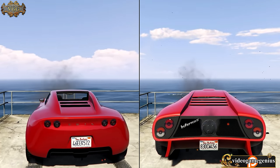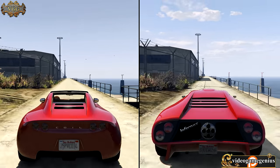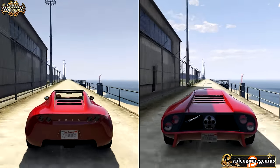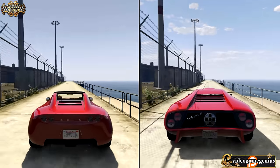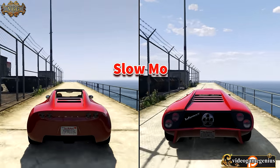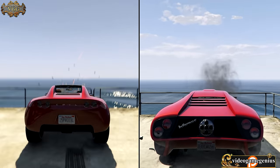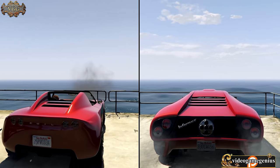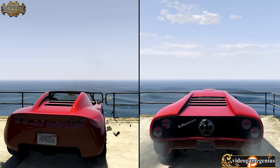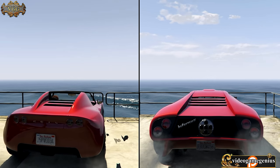Now let's go to a little bit longer drag race to test out the acceleration of both of these fully maxed cars. Voltic on the left, Infernus on the right. Infernus has some sick acceleration — slow motion right now. So does the Voltic, but Infernus barely, barely won. I could honestly say both of these cars are pretty much equal, the same in terms of acceleration, but the Infernus in this test barely won.